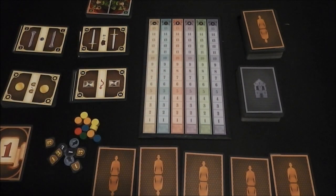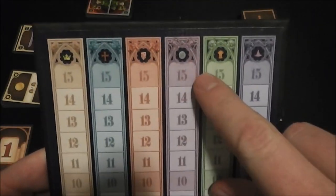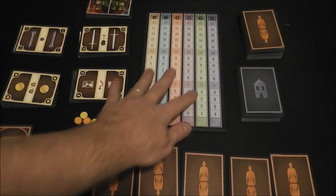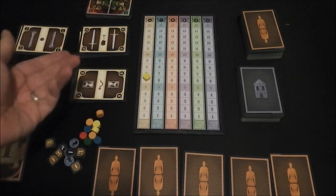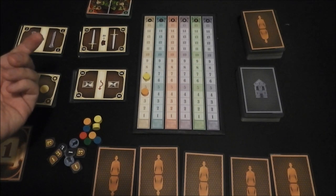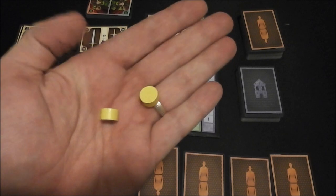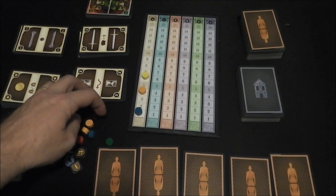I've got the play area set up here. You can notice a couple of different things. We've got this little scoring track, and there are six different types of cards that are going to be in the game. These symbols match those different types of cards, and you've got a little scoring track there. The majority of ways you're going to score points is by moving tokens in your player color up each of these tracks. Whoever has the highest in a particular track at the end of the game gets ten points, second highest gets five, and third highest gets two. There are six discs in each player color, and each player gets two in front of them — one to remember your color, and another used for a worker placement type of thing on some of these other cards.